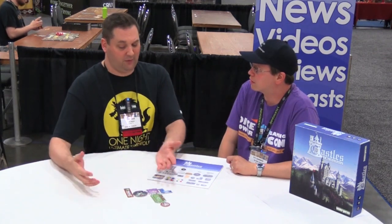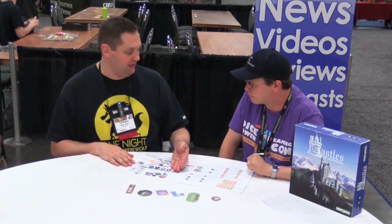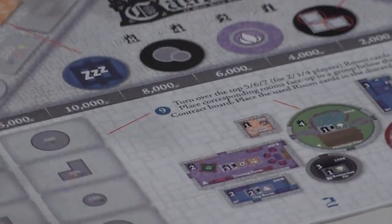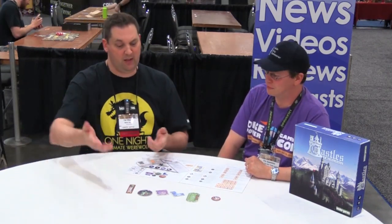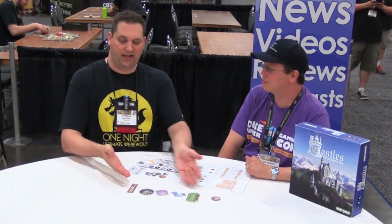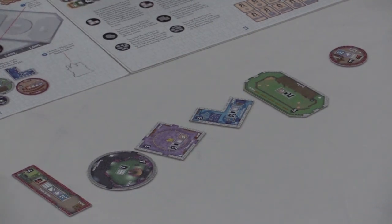The mechanics are kind of unique in that every turn there's a master builder. So let's say I'm the master builder — I'm going to set the prices for certain rooms that are available. There's a big board that says here are the prices I can set them at, and I'll put one of the rooms below each of those prices. They range from 15,000 down to 1,000 marks — the old German marks from the 19th century. Each player will pay me for the room they'd like to build. From the ones remaining, I pay the bank for one and add it to my castle. Anything not chosen, we put a dollar on — Puerto Rico style. Then we pass the master builder token to the next person, they fill the spaces, set the prices, and we keep doing it.